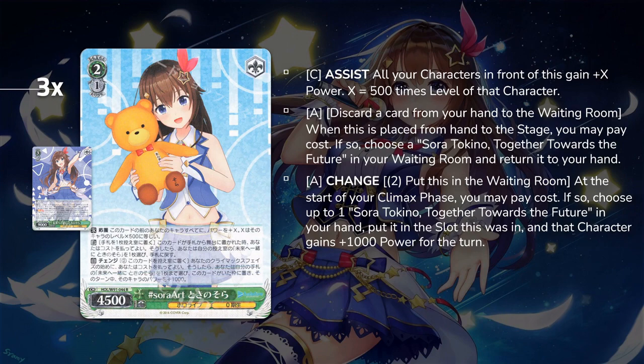Next is the Changer — three copies. This is a level assist, and when this card is placed from stage to hand, you can ditch a card and add the 3-2 into your hand. If you don't get this stand-byed in earlier, you can always hard play it from hand, which adds one additional stock to your threshold, putting you at a 5-stock threshold at level 2. It's pay 2, sack this, and at the start of Climax Phase, you can put the 3-2 from hand into that slot and it gets an additional 1000 power, helping your Soras be even bigger.